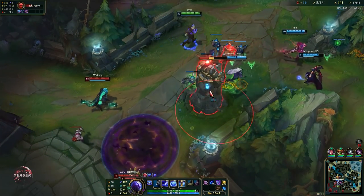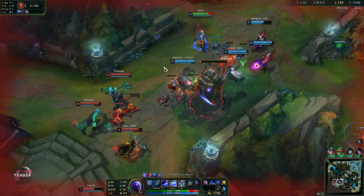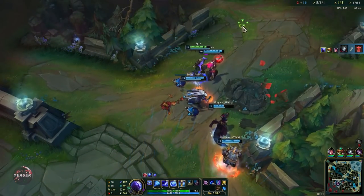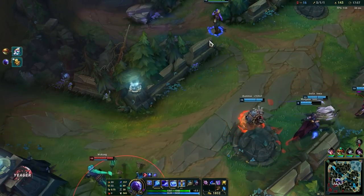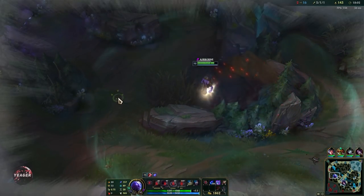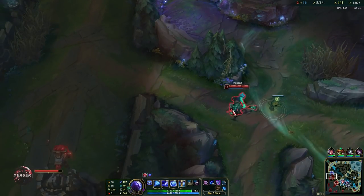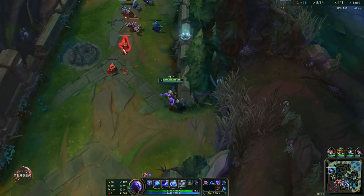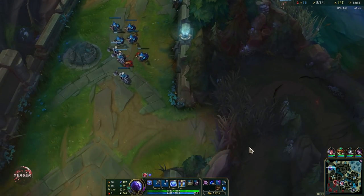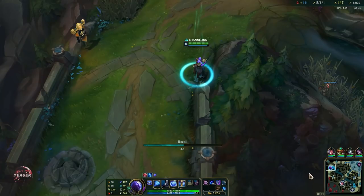I'm going to cancel his recall and get this tower. That's an interesting engage from Aurelia — we can go top and take out this wave. If jungle camps are up you also want to deny them to the enemy. It was very risky to stand there when you don't have vision of all the enemy team. I'll go ahead and recall and get the items, then move toward the Dragon.